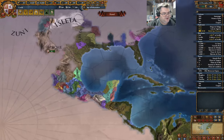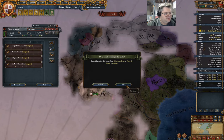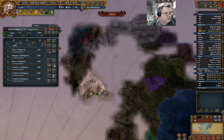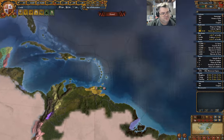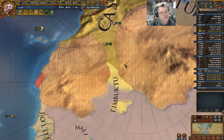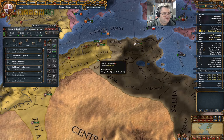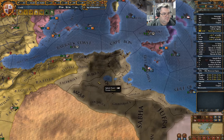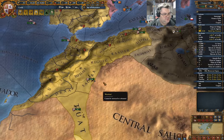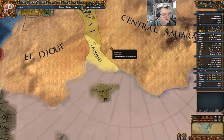The conquistador guy is over here. Just assign this guy to it, and we'll continue hunting. I can now send you over here. I can do that. This guy will be up to full strength by the time I'm ready to declare over there.